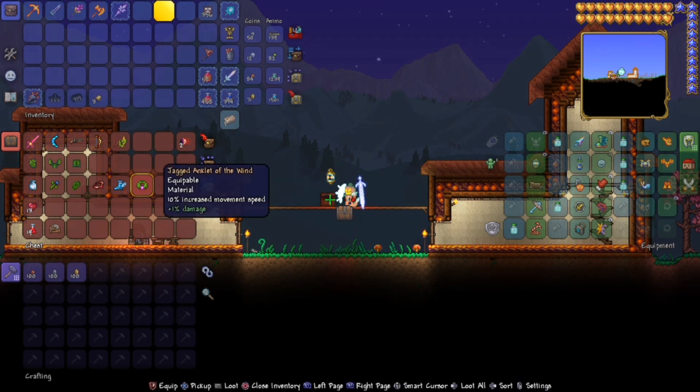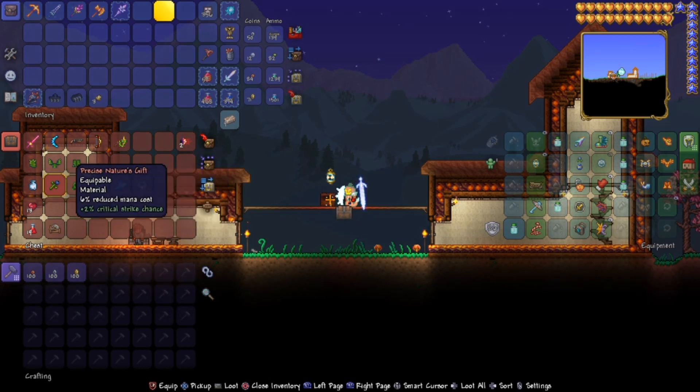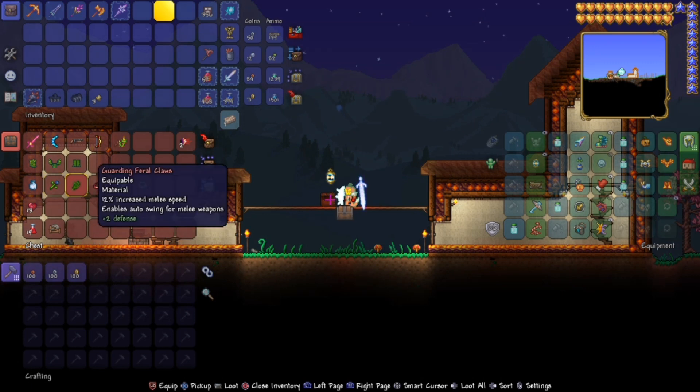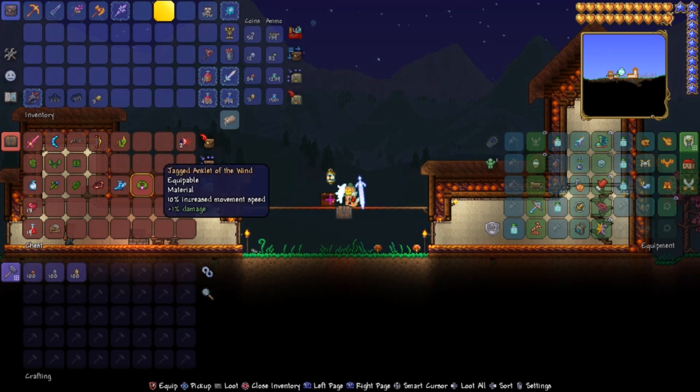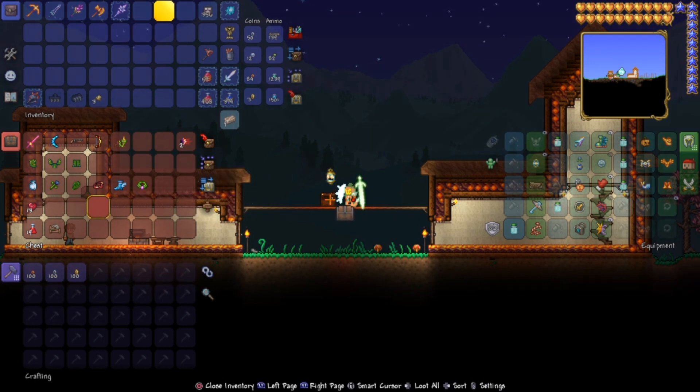Where you can find these differs depending on where you are. The cloud in a bottle can be found in any type of chest. Nature's gift can be found from a plant in the jungle biome. The feral claws glove can also be found in the jungle. The band of regeneration can be found anywhere in the world. I usually got the flurry boots, which are in the ice biome. And of course, the anklet of the wind is found in the jungle.